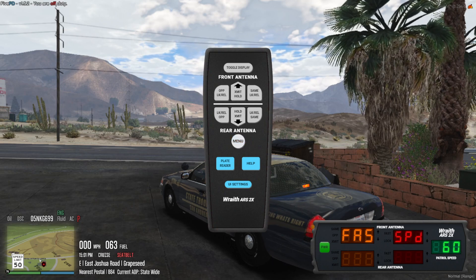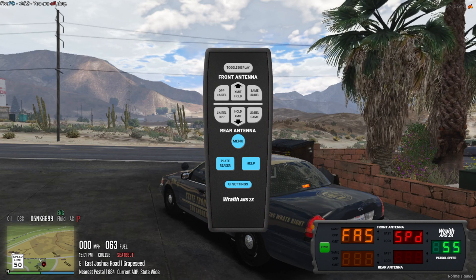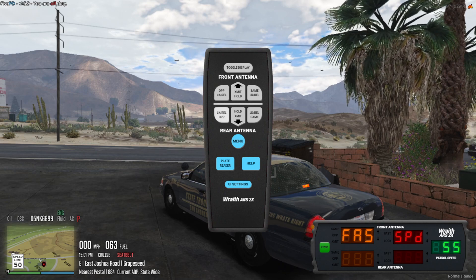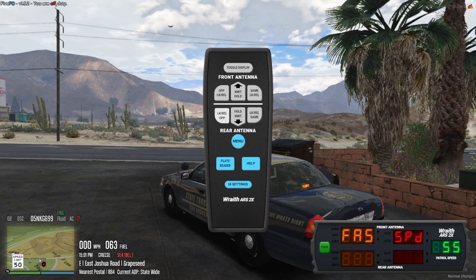Then you can press menu one more time and you can set the speed. I'm almost headed to 55 right now since I'm in the town part of Sandy. You can press OPP bottom left or same top right — either or works.